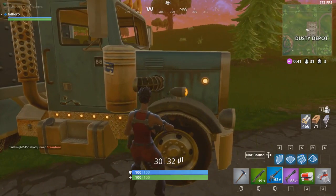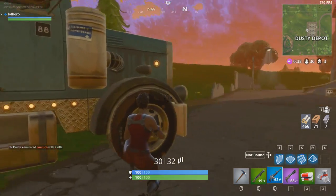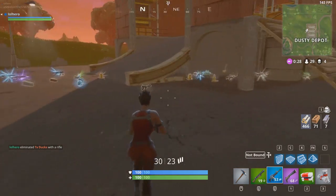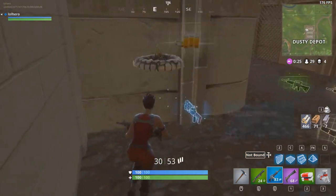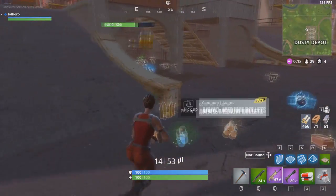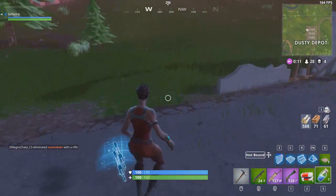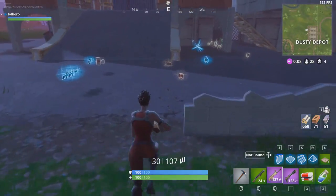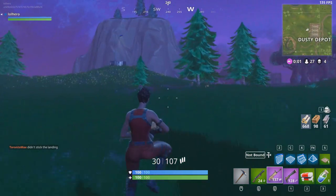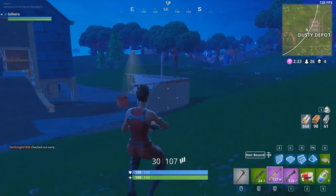There we go, I found someone. He's hiding behind this tree over here. Little did I know, he was already preying on someone else — and that other guy could have shot at me this whole time, I had no idea. I decide to take this guy out because he didn't know I was there. He had a lot of shield but no HP. I'm going to quickly gather all this stuff. I don't mess with the boogie bombs or grenades, so I leave it. I could have gotten an extra kill if I'd known that other guy was there. I got a scar out of the situation — that's really good. A scar is a very good weapon because it has a lot of accuracy.